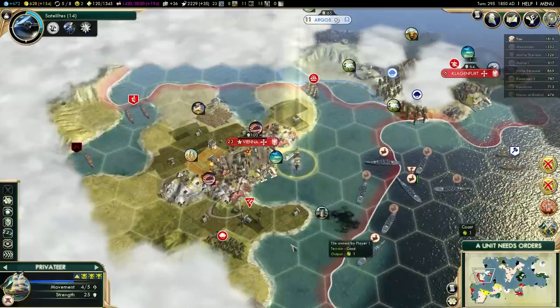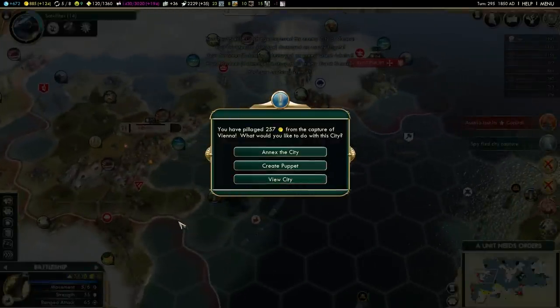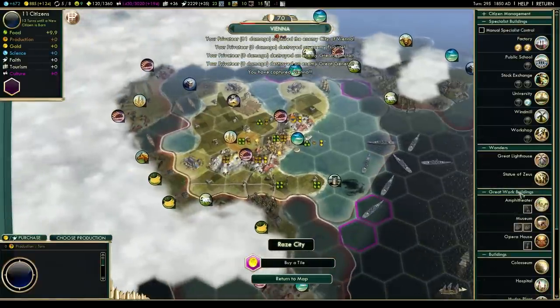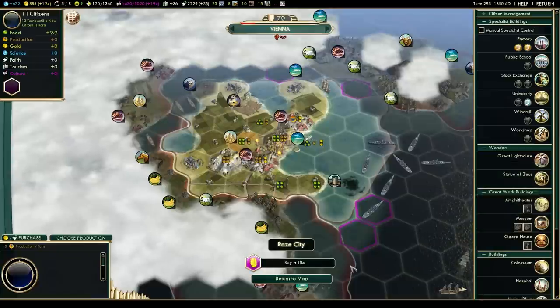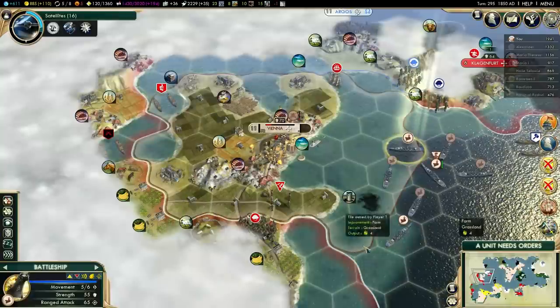I see one great war infantry down here and one Hussar up here, but I don't think they are close enough to actually take the city. Let's have a look inside. Great Lighthouse and Statue of Zeus — that's actually pretty good. That will give me plus one movement for all my ships. So that's pretty damn good. I'm quite happy about that.